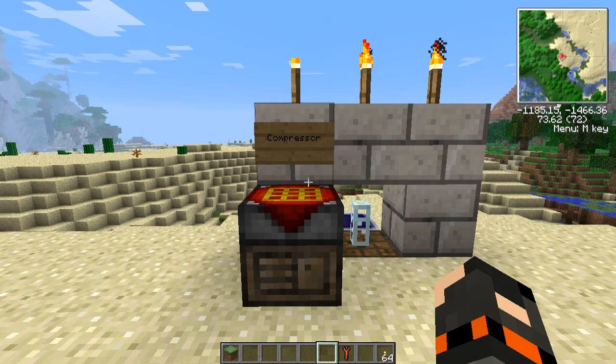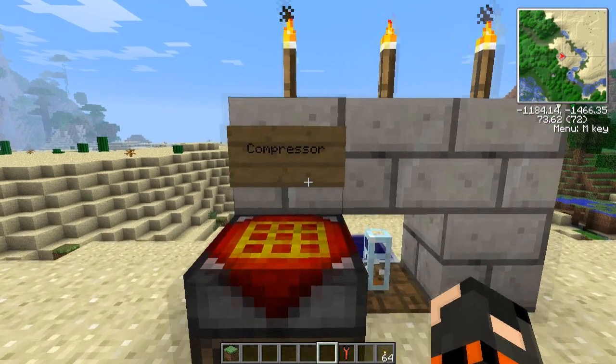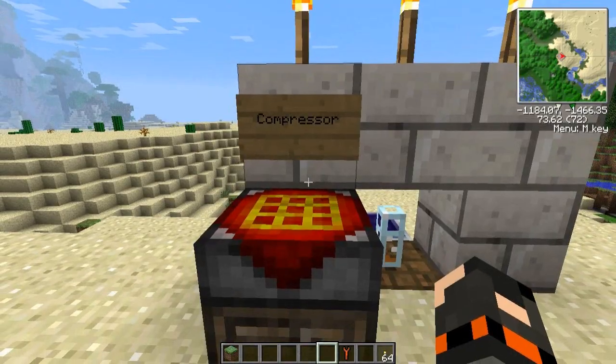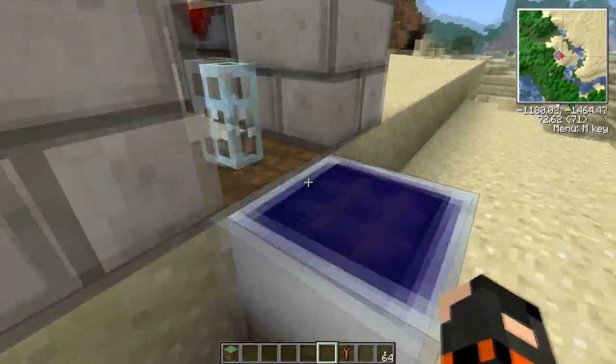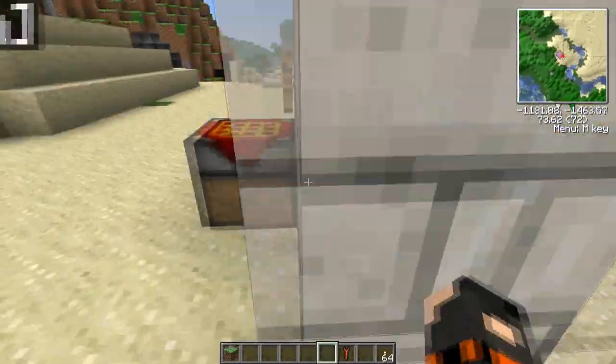Welcome back to Boxer Gaming and a very quick tutorial about the compressor. The compressor is an Industrial Craft machine. It requires power, low voltage as always. I've got a very simple bat box and a solar power cell set up here.